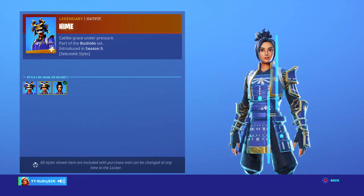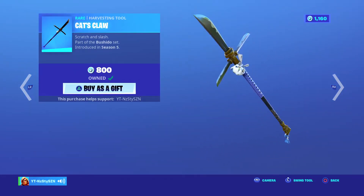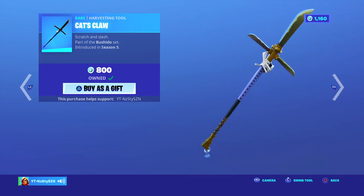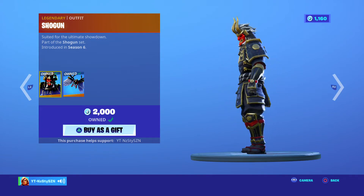Heim's got selectable styles, 2K V-Bucks, came out in season 5. Cat's Claw — I've never really used the pickaxe but it looks kind of pink, I'm going to have to pop it on and see what it looks like in game. Shogun — this was a bad man skin, 2K V-Bucks, I don't know how it would fit in the current state of Fortnite though, bit too chunky.